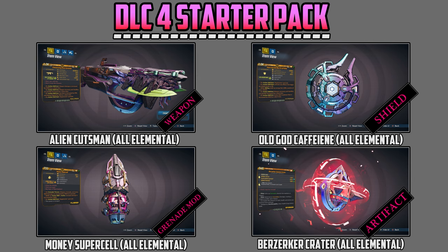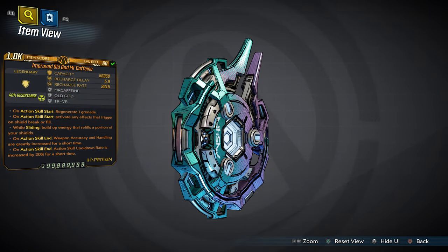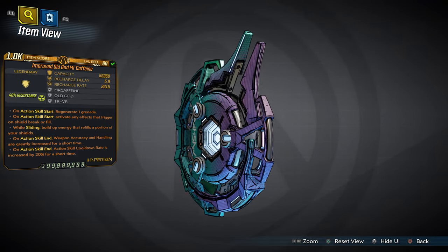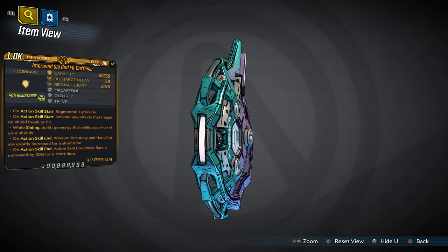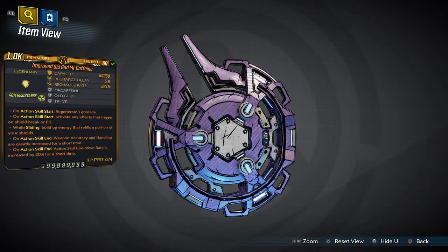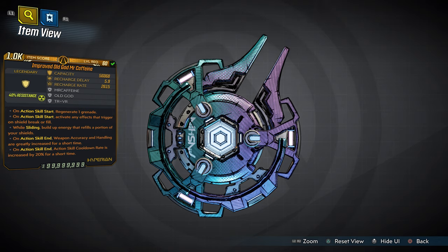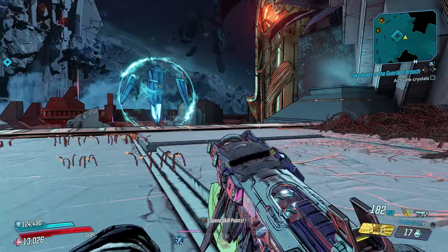The DLC 4 starter pack looks absolutely amazing. The performance on these items performs exactly how it looks — from the all-elemental Alien Cutsman, to the Berserker Cosmic Crater artifact, to the Money Supercell grenade mod, and then to the improved Old God 'Mr. Caffeine' — the most beautiful, powerful shield I have ever crafted. I'm about to show you exactly some of the things you can experience while using this shield.